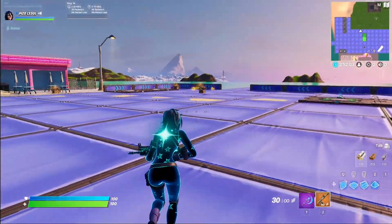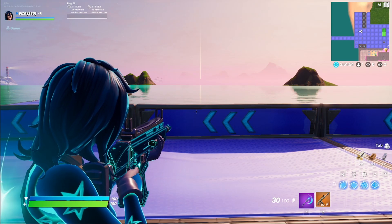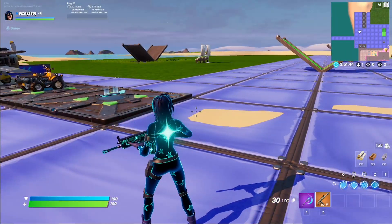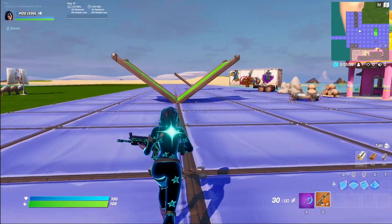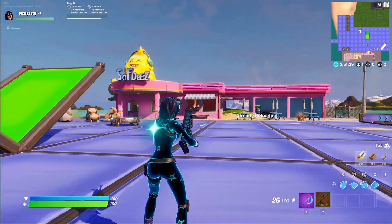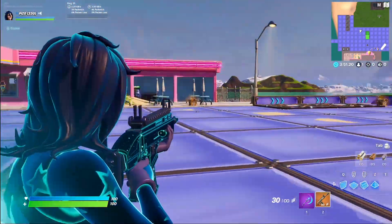I almost forgot to show you the Stars edit style. The weapon wrap is consistently slowly moving, but if you turn a direction it drastically changes the position of the animation. The Stars edit style does not do that. The Stars style has a lot more moving parts in its animation. It's a little darker — it matches her hair a lot more. The stars have a lot of dark with highlights. Both styles are really nice; I just wanted to point out the difference in how it's reactive to the direction you're moving.